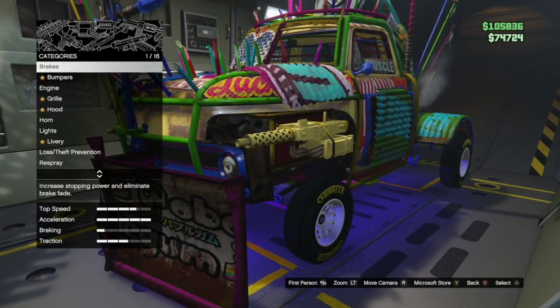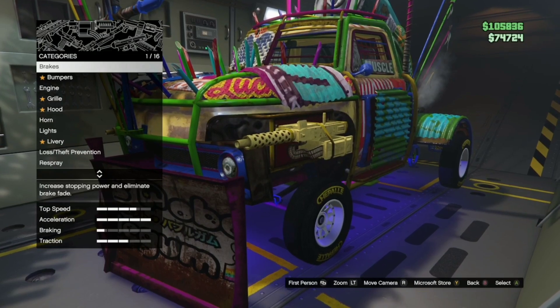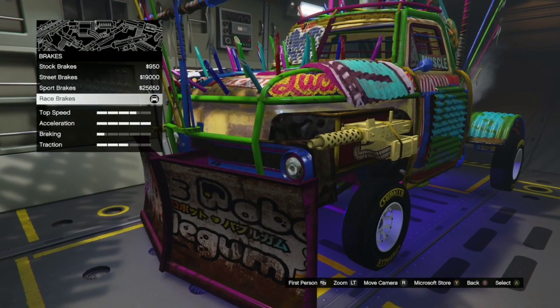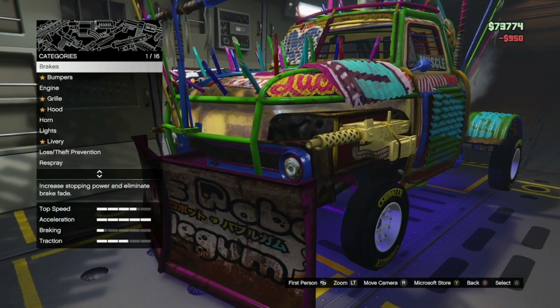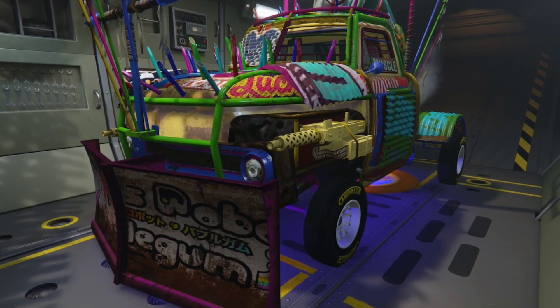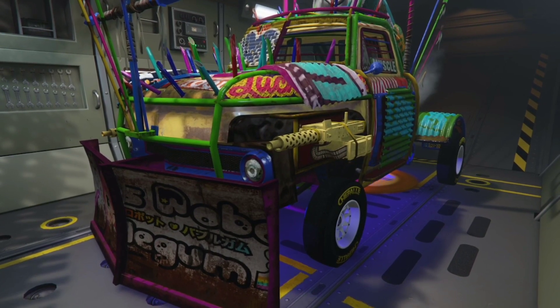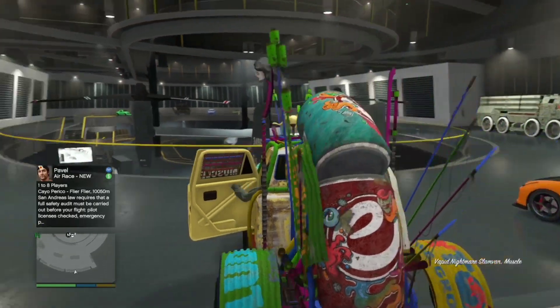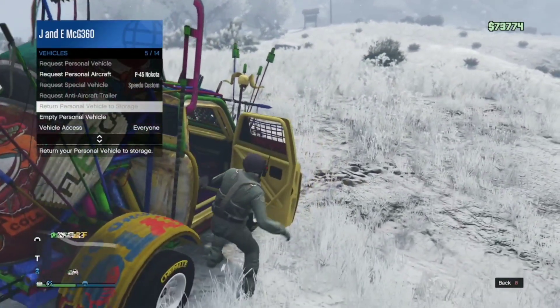What you want to do is simply go ahead and pull any car you want to duplicate inside the Avenger — that's basically left on the D-pad. From here, change something on the car. It can be anything — it can be brakes, something cheap, nothing too expensive. After you change something on the car, you want to simply exit the Avenger with the car, and it should go into a black screen.